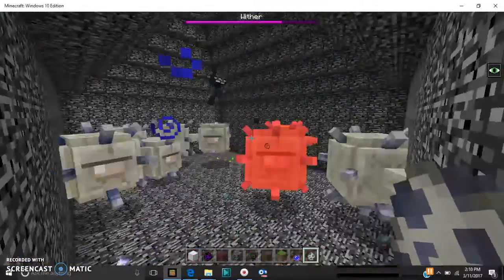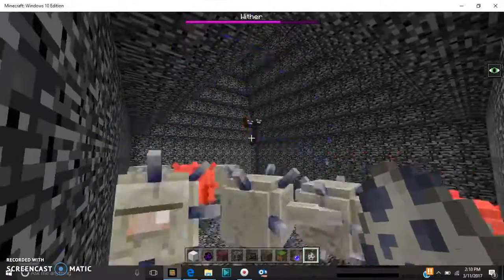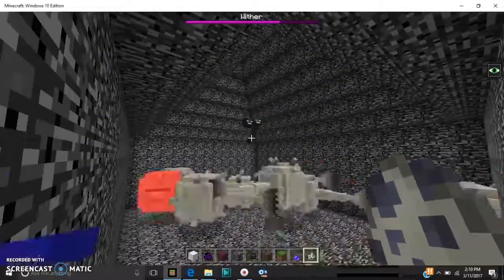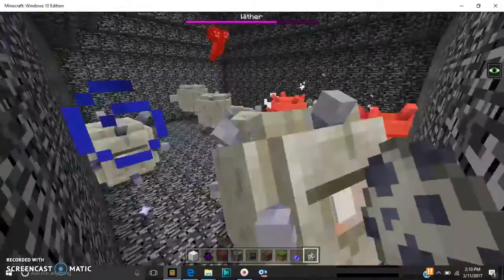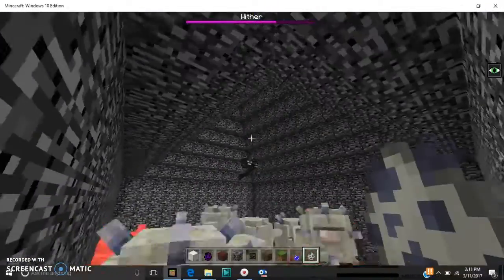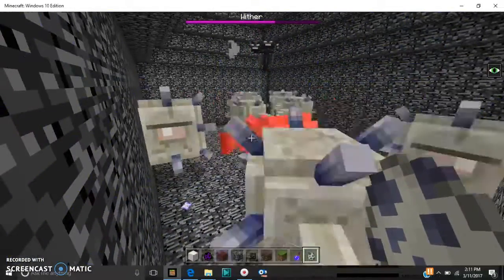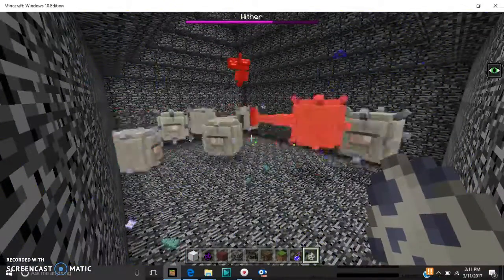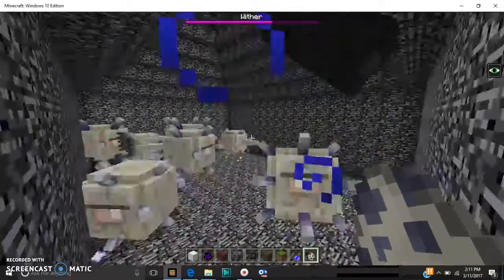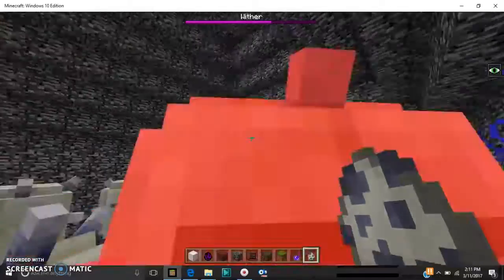It's so funny to see the shulkers and the elder guardians fight the wither - you know why? Because when the shulkers hit you, you know how they give you levitation? They give the elder guardians levitation and they just float up - it's so funny, it's hilarious. Look at the wither's health - I mean, they're pretty powerful. No wonder it's so hard to kill them in Minecraft survival.